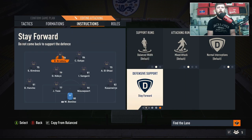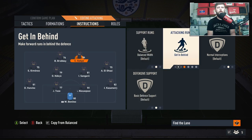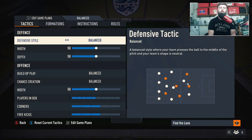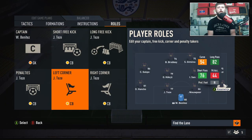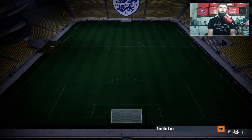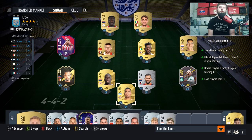Very, very basic tactics — feel free to pause at any point. I want them to stay forward and get in behind. We want in-swingers if possible — left is right, right is left. And that is the team we're going to be rocking.